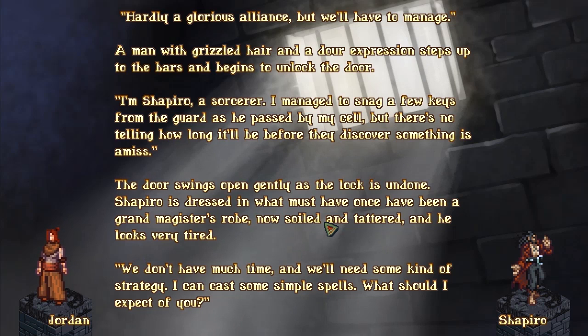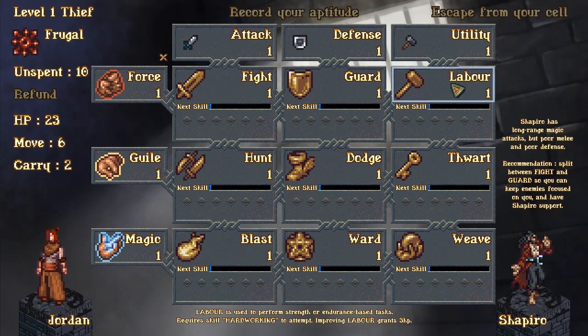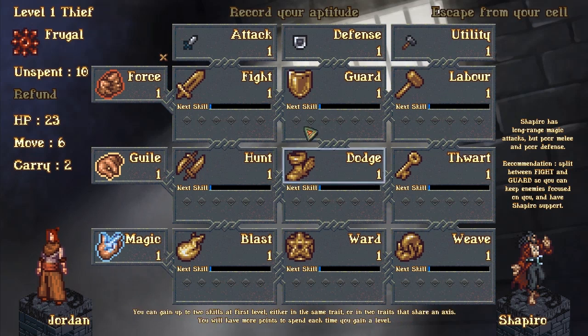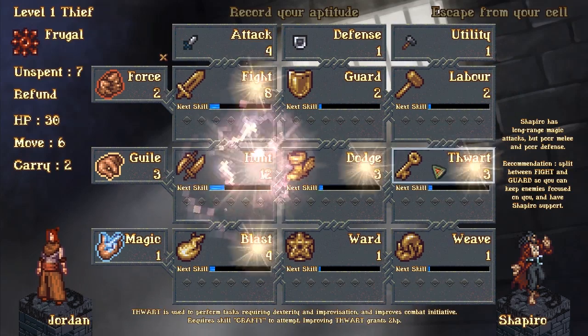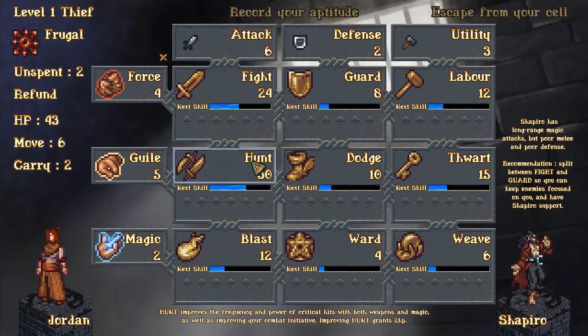The door swings open gently as the lock is undone. Sharpeiro is dressed in what must once have been a grandmaster's robe, now soiled and tattered, and he looks very tired. 'We don't have much time and we'll need some kind of strategy. I can cast some simple spells.' He can cast some simple spells — well, I'm a thief, so I'm obviously going to be really good at utilities. But I want to be a really good fighter, so let's get the hunter up, get the laborer, get one more dodge, and then I want most of my skills towards fighting.